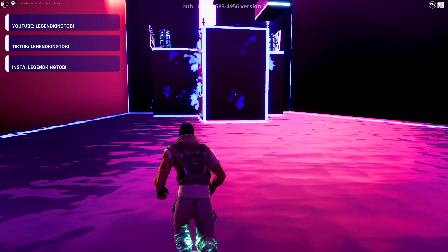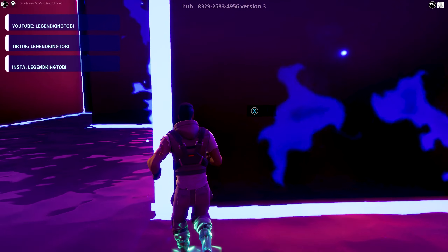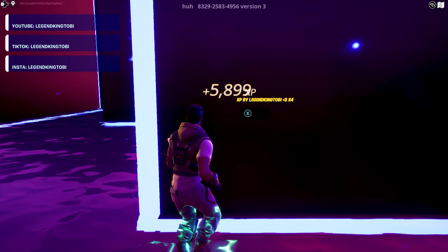Right on the wall over here, there is going to be a bunch of secret interact buttons. You can go ahead and interact with every single one of them to start getting your XP.